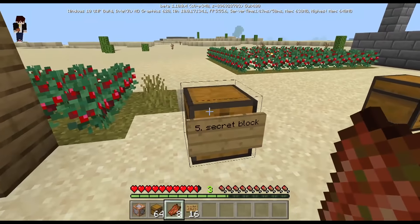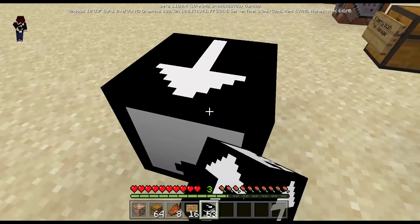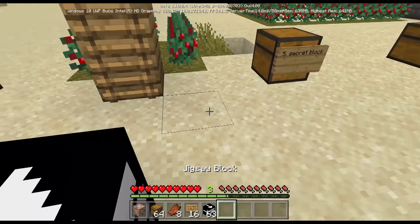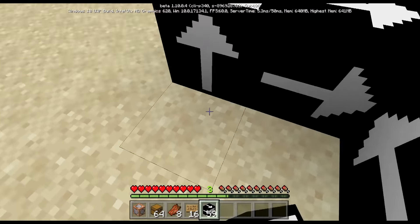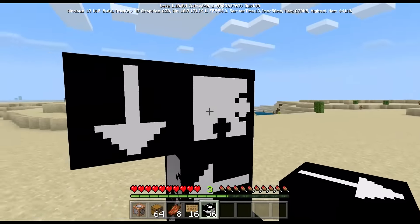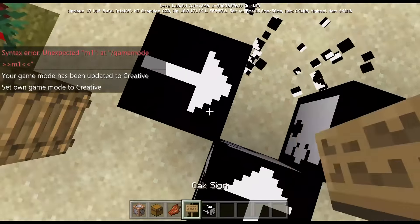Next we're looking at the secret block — the jigsaw block. You can place it in survival mode, and you cannot break it. It's unbreakable. This block is used to create the new villages. You can place it in any direction — up, down — it has arrows on the front and back. The back is plain and the front has a jigsaw pattern. It's used in village generation.